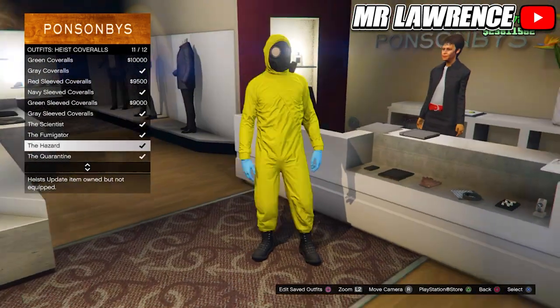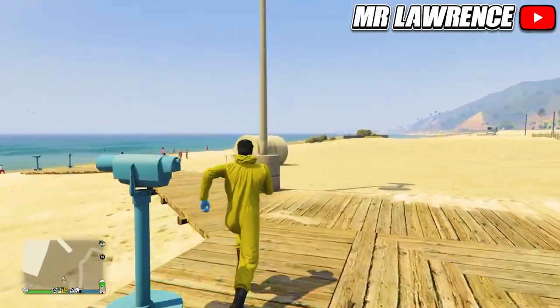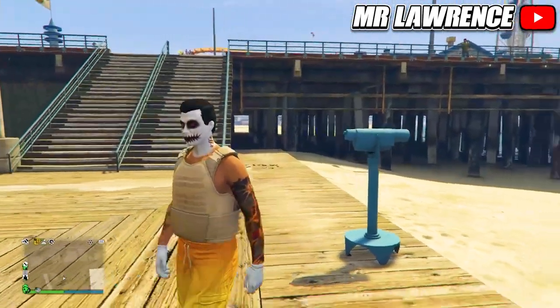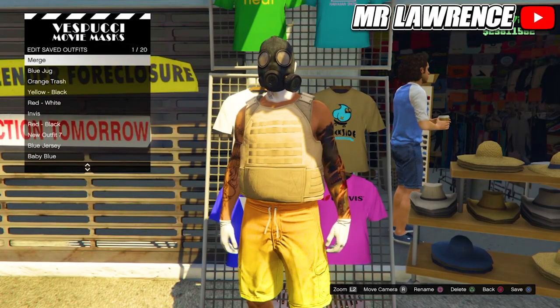Now make your way over to the beach and go to one of the telescopes. Run up to the telescope and spam right on the d-pad — your character should now glitch out. Then equip your outfit that you just saved, walk away, and the gas mask should merge on your outfit. Save this outfit over at the mask store in your first slot again.